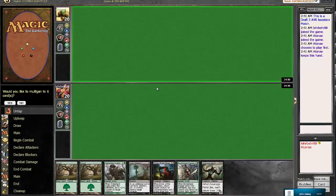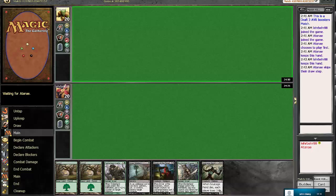Hey guys, this is Larry Bear here for the final round of our 8th floor. We are on the draw. We have a two-lander, Timberland Guide, Borderland Ranger, Bone Splinters, Driver of the Dead, Soul Cage Fiend. This hand is perfectly keepable. If we draw one land, we can get the Borderland Ranger out, so we're not going to mulligan here. And we have the 2-2 to sort of stall up the board in the meantime.